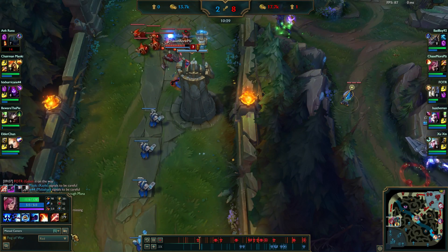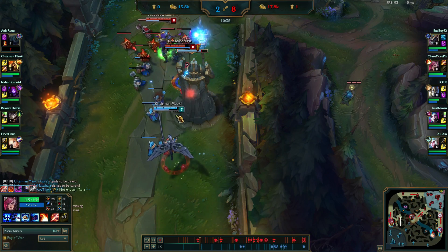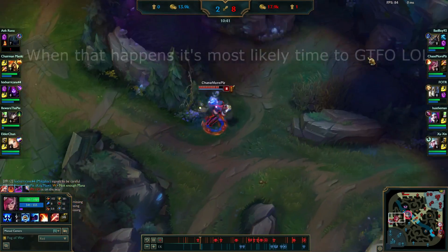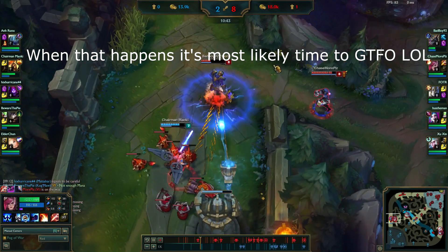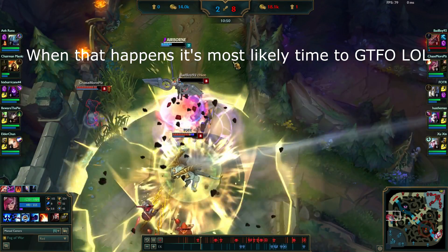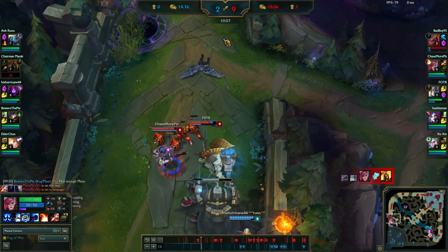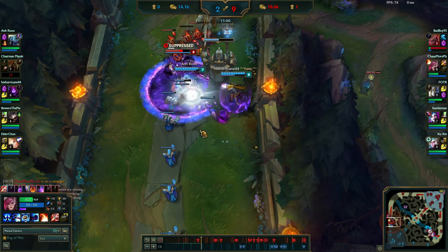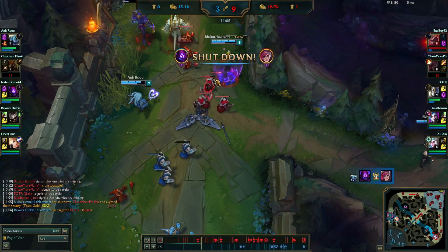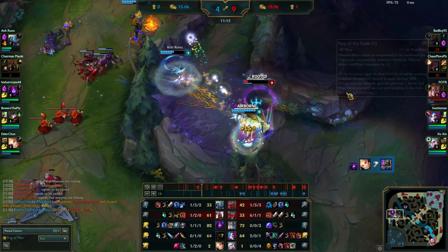I'm waiting for Fizz to hit E and there it goes. I flash Vault Breaker over the wall to instantly kill him and tilt the enemy team. I push up to the tower and Kail is showing. I noticed I'm drawing so many people to this lane - everybody just came to kill me. I over-commit a little bit. I didn't know they were all going to come for me and I almost barely got out. I got a lot of kills but getting shut down and giving out that gold is not worth it.